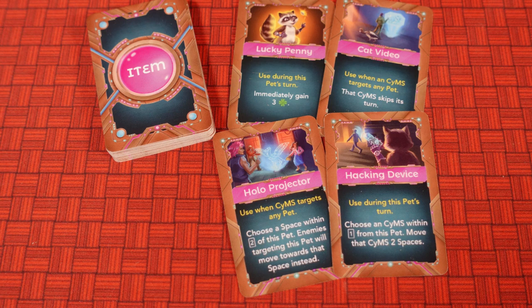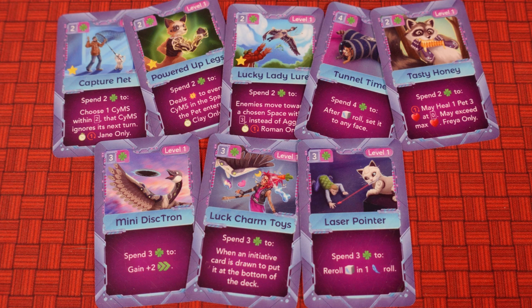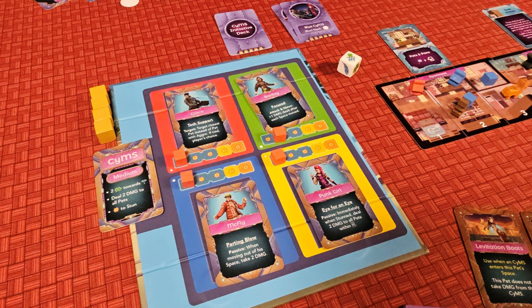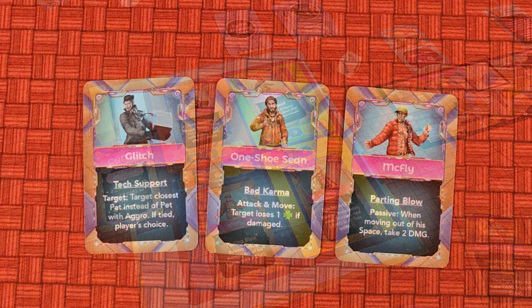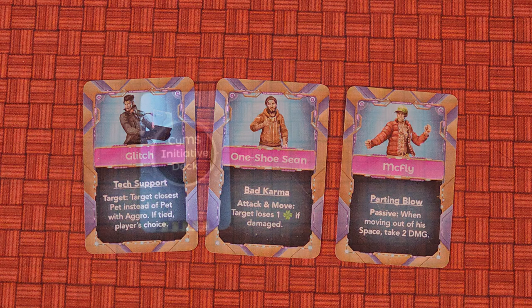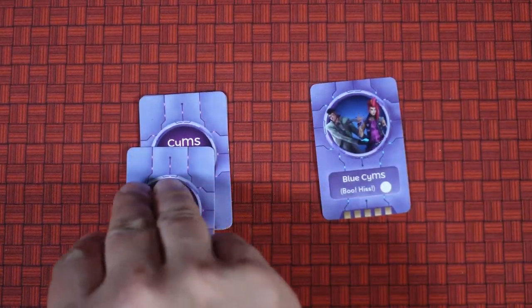Items can be used to prevent damage, help pets investigate or interact with an object, add movement to a pet's action, or more. The first charms you'll encounter are your pet's collars, and you'll find more charms you can collect during the game. Once per turn, a pet can also choose an impact action, which may be used to interact with an object or face off with a sim. Each of the sims are unique and have a special ability representing their personality. The sims will have one of three ability types: target, attack and move, or passive. Both target and attack-and-move abilities trigger when the sims take that type of action. The passive abilities are their traits and are often reactions from the sims, with specific text on each card to help explain the timing.